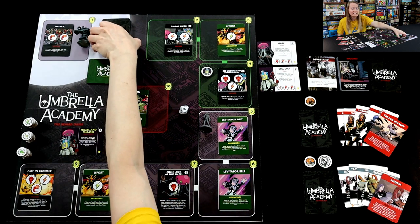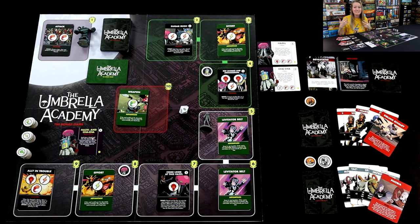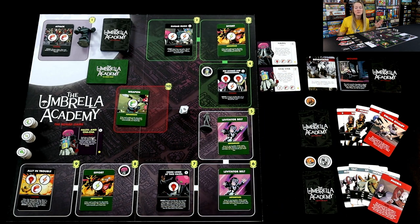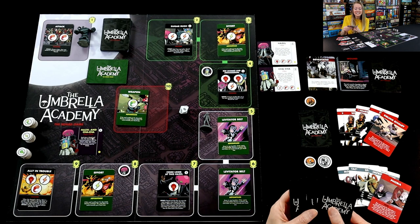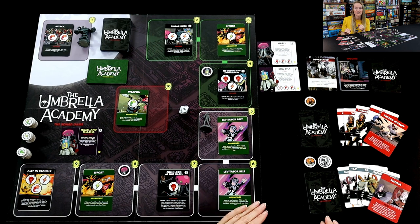If you run out of the deck, you ran out of time — if the deck is expended and you haven't defeated the two supervillains Hazel and Cha-Cha, you lose as well. There's some really dangerous stuff out here, but you get to work together. This is a cooperative game, and every player gets a unique deck. As Space Boy, my cards are all different — unique, interesting, and specific to Space Boy.